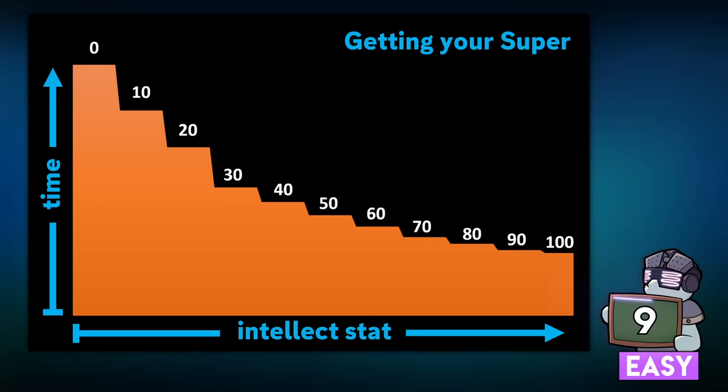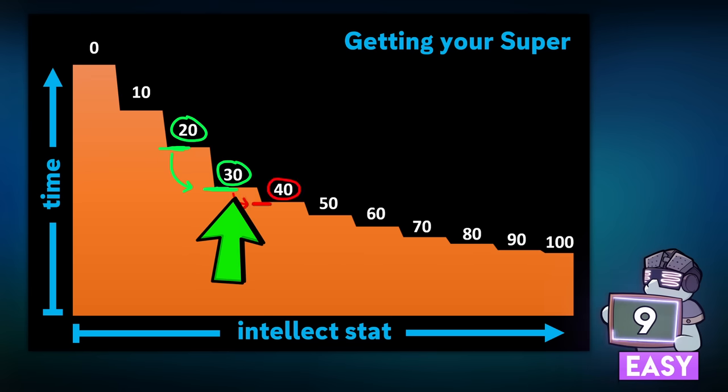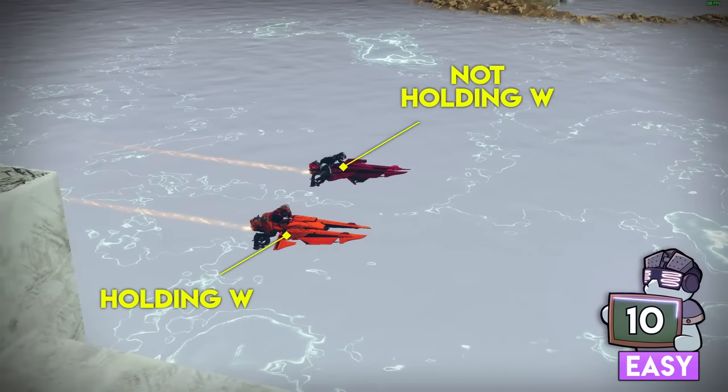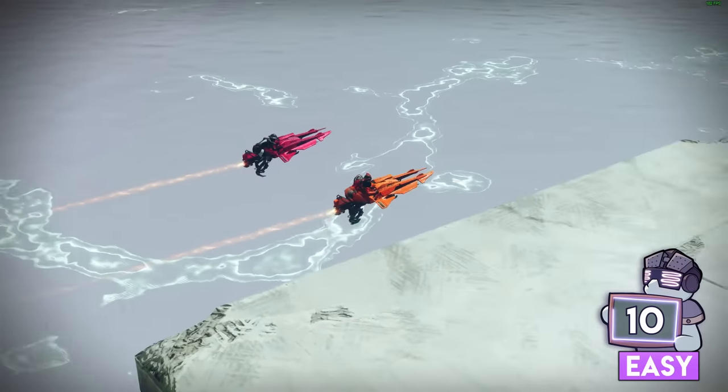Staying on the topic of gear stats, going up each tier is not the same bump every time. Continuing with intellect, there's a huge benefit going from tier 2 to 3, but not much at all going from 3 to 4. When driving your Sparrow, holding forward on the joystick or W on the keyboard does absolutely nothing.